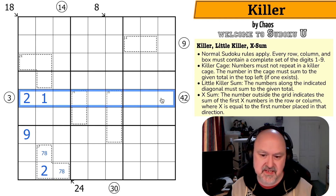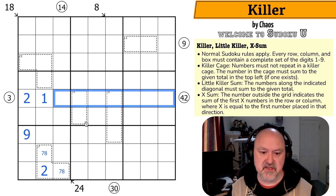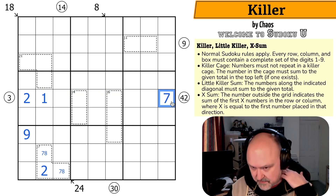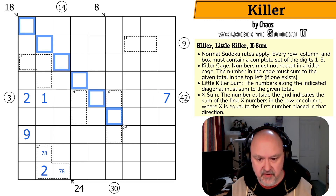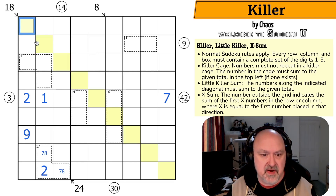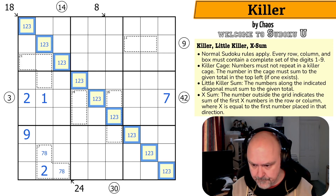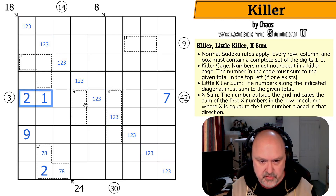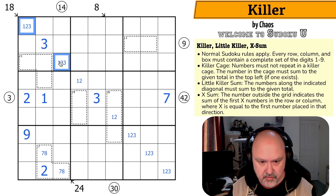The 42 little killer clue comes into play because an entire row sums to 45. 45 minus 3 is 42, so those 7 cells will sum to 42 — that becomes a 7. Looking at the 18 clue: those cells need to sum to 18. The minimum I can put into three cells is 1, 2, and 3 summing to 6. I can do that three times — 3 times 6 is 18. So all of these yellow cells are 1, 2, 3. The 1 and 2 here means that's a 3 and those are not 3. The 1 and 2 here means that's a 3 and those are not 3.